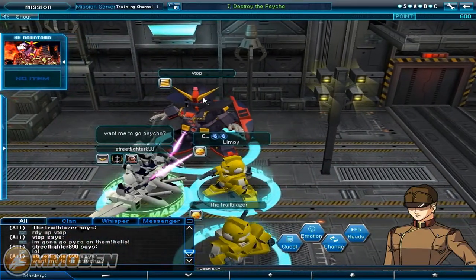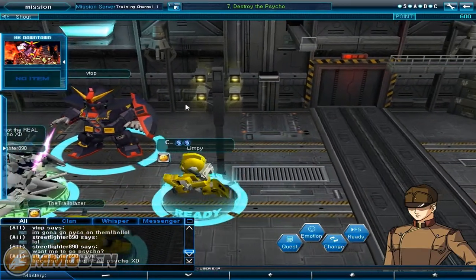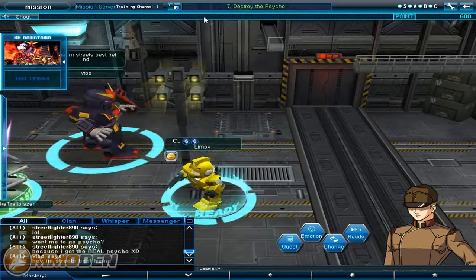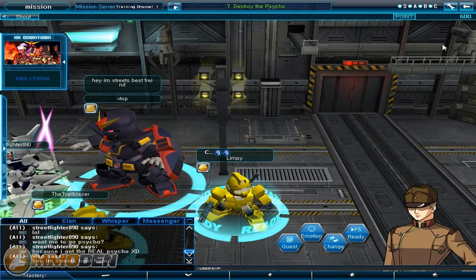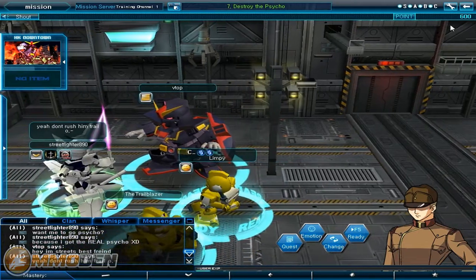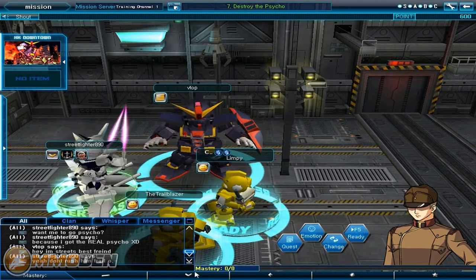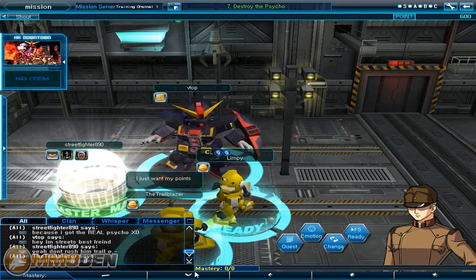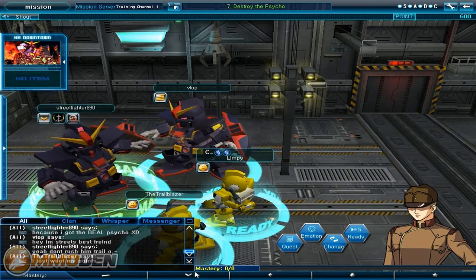This is taking far longer than it should. You can see what mission we're on — mission server training channel 1. You do have different channels you can go into, but right now you don't really need to because the game has so few players. So it's a great way to keep things on a balanced level where it's not necessarily pay to play — you can earn a lot of the same points and earn the same different capsules just by playing the game.